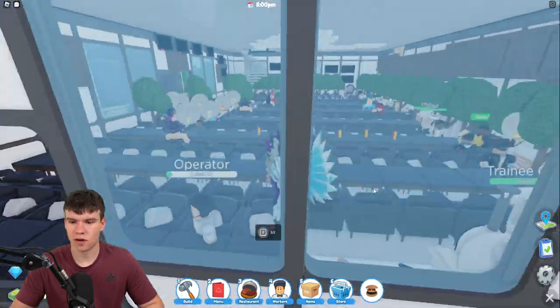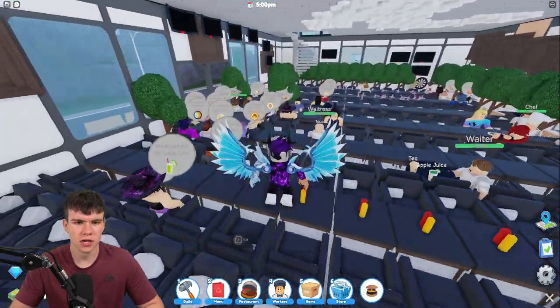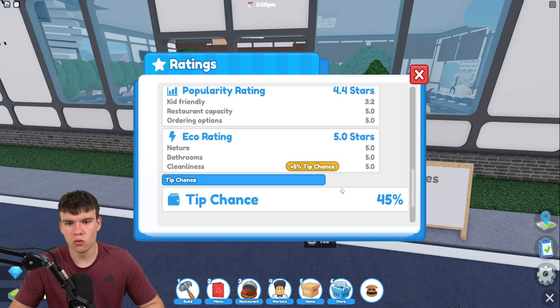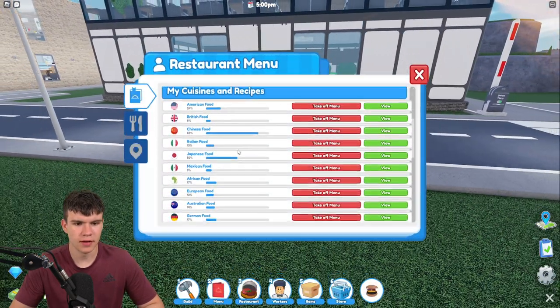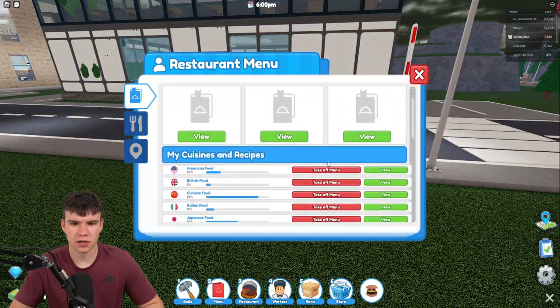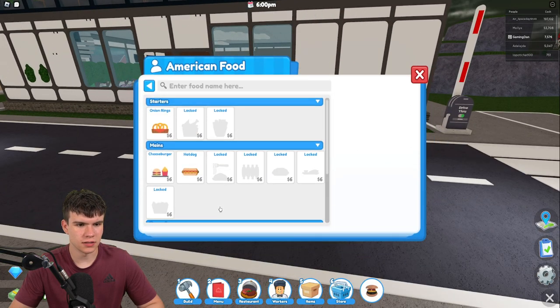We can finish this off, name our food 'Burger', click confirm, and now we can start adding these to the restaurant menu, which is kind of nice. We were actually trying to make our way up to a five-star restaurant rating, however we're still stuck on the kid-friendly rating right now. We were trying to add more stuff to the menu but we need to be level 15.